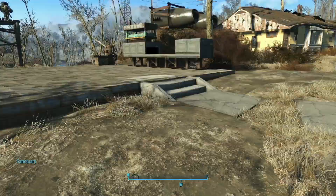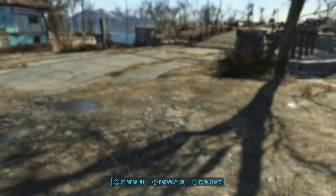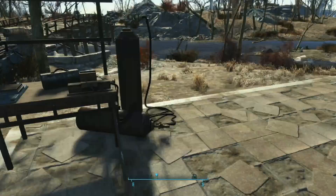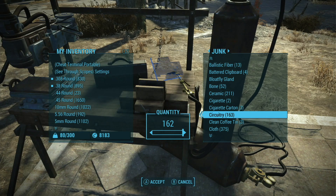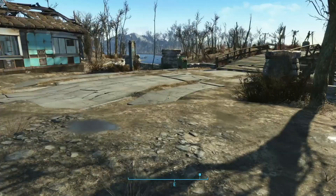It's now morning — maybe two days later. I went down and cleaned up Starlight Drive. Let's go finish getting that built, then head up to Ten Pines Bluff. I better collect some supplies first — we're going to need some circuits, gears, some oil, and some steel. Alright, good start. Now we can go down to Starlight.